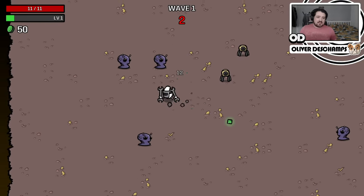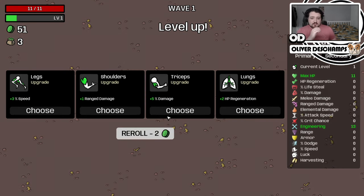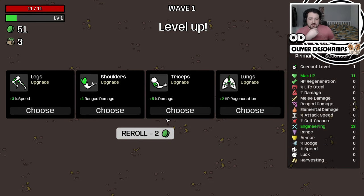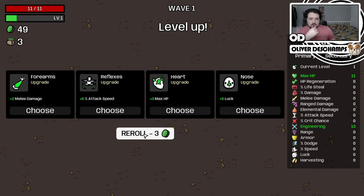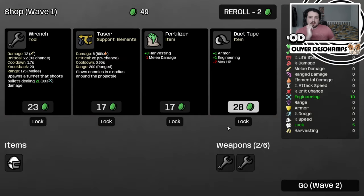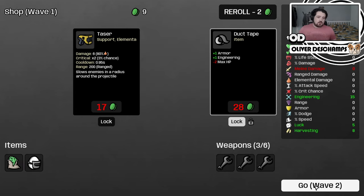So most of the plan is just surviving and letting the turrets do the killing. Basically anything that can give us pick-up range, maybe some dodge chance - that's what we're about. Let's reroll. Let's get some luck going. A second wrench, some fertilizer for sure, and the duct tape will lock. Perfect.